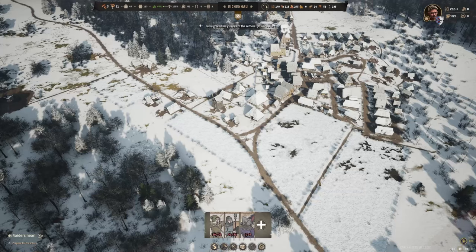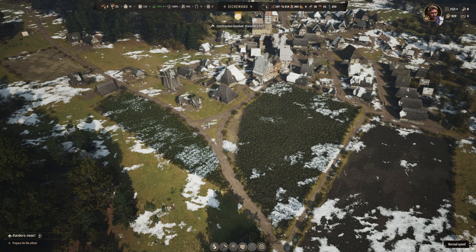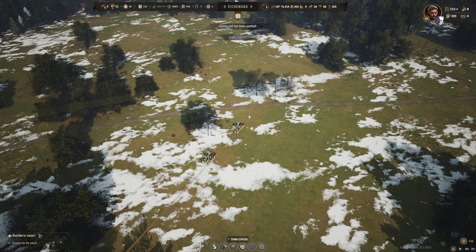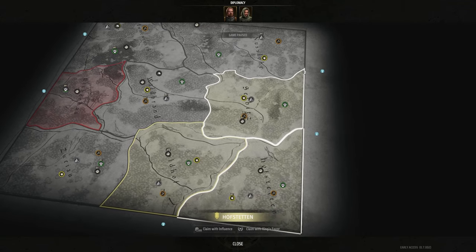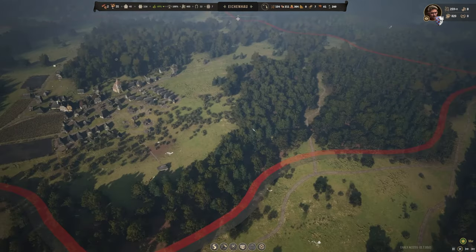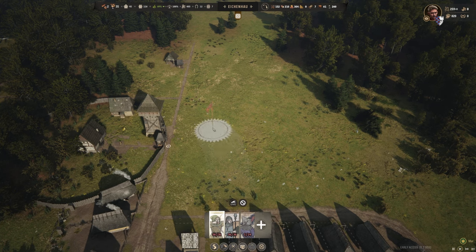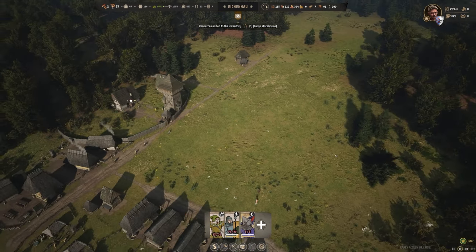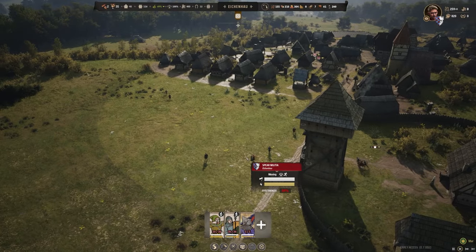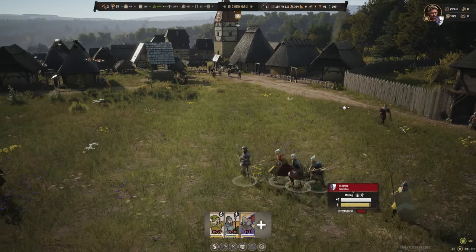We've got just over 20 days to go, but we've now filled our archer militia and spear militia — we are ready for the raiders attack. Right, here we go — enemy unit spotted. Raiders are coming in from over there, quite a lot of them. I'm going to summon the army and form everyone outside the castle. Sound the alarm — the bells are dinging. Everyone's starting to form up.